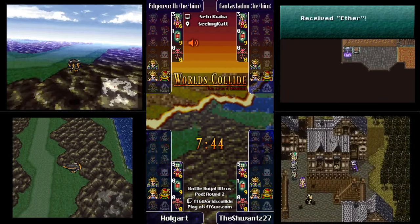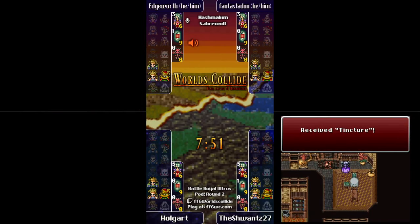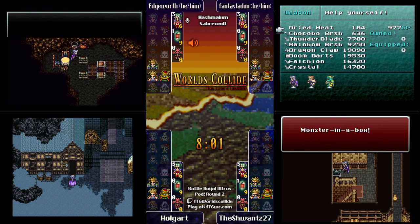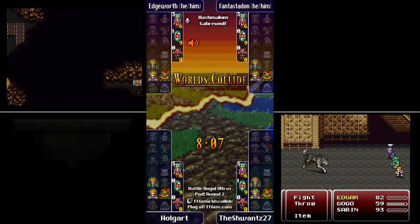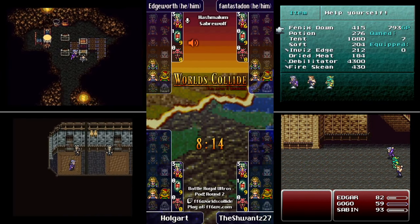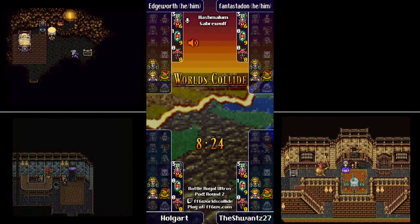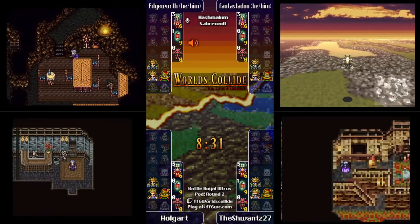Oh, it's Gau holding up the house! Gau is such an interesting character in Worlds Collide because he gets two abilities that can really be anything. You might get him with Capture and Sketch, or he could start with Shock and Sword Tech. I often find him really late — too late to put him on my team — and he's hoarding two of the best abilities. I had Shock and Blitz on him the last time I played, so I got really lucky.